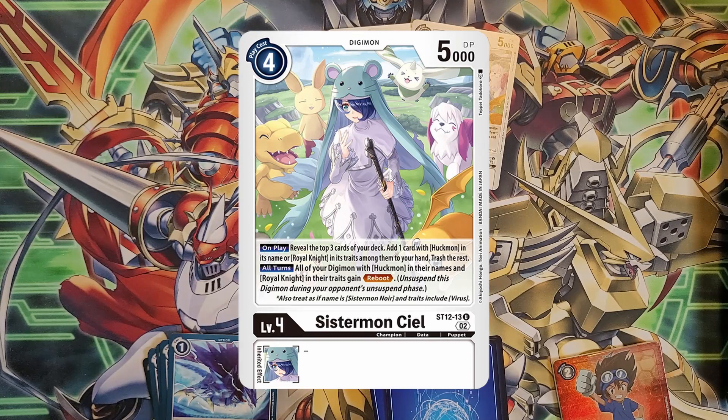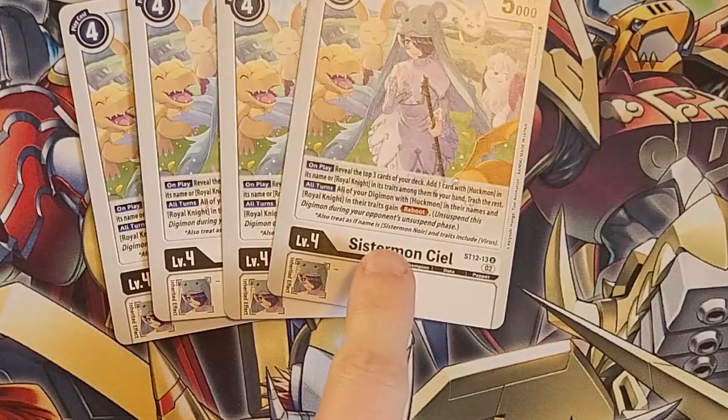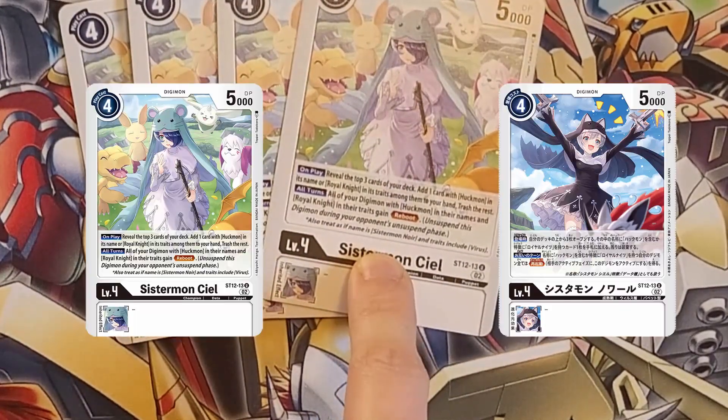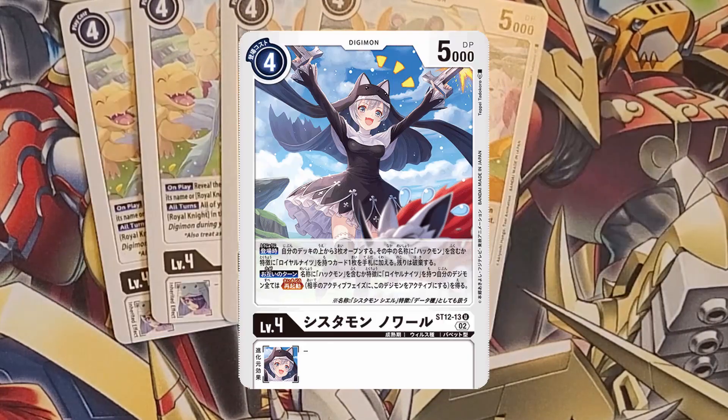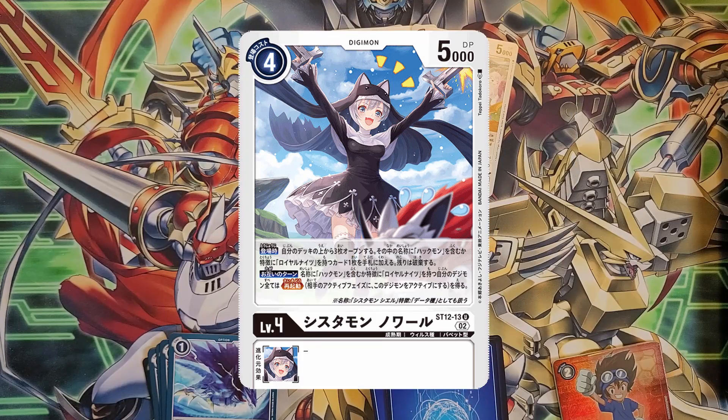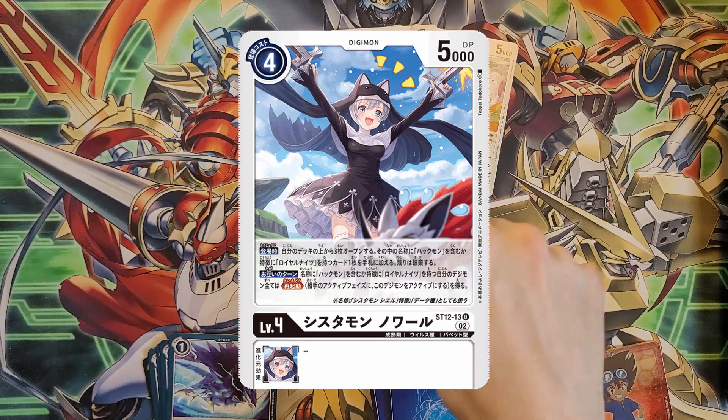Next is Sistermon Cl. On play, reveal the top three cards of your deck, add a Huckmon or Royal Knight from them to your hand, and trash the rest. All turns, all your Huckmons by name or Royal Knights gain Reboot — after they've attacked they cannot be suspended and won't be attack targets on the following turn. Also, a note: treat this card's name as Sistermon Noir and its traits include Virus.